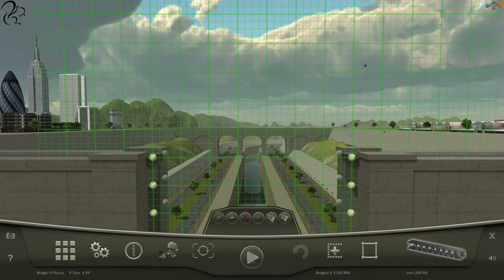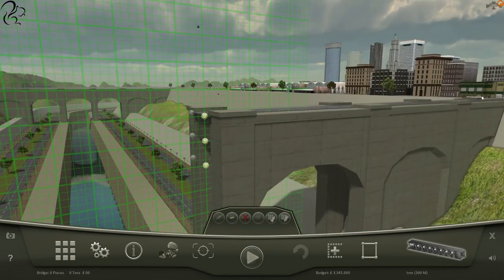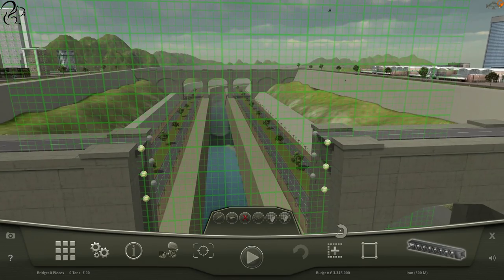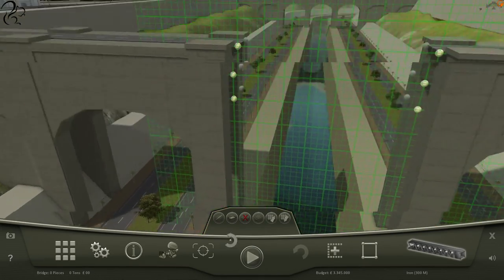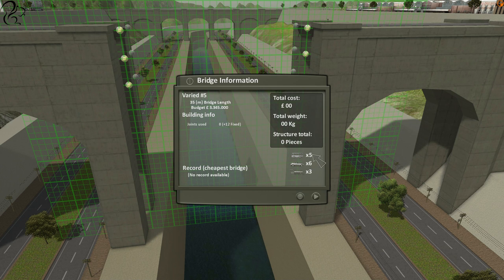Alright, we're going to try varied map number 5. That will bring everything onto 6 on the main menu, which is good. This is an enormous bridge, and we've got to put up with 5 buses, 6 cars, and 3 trains.